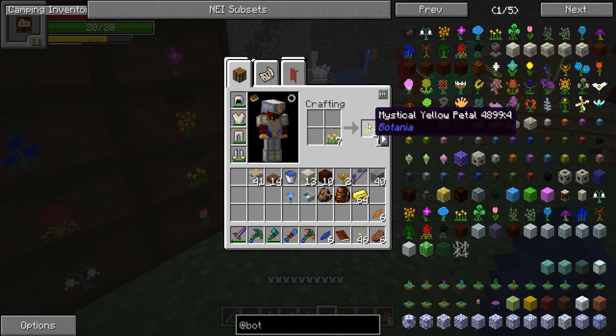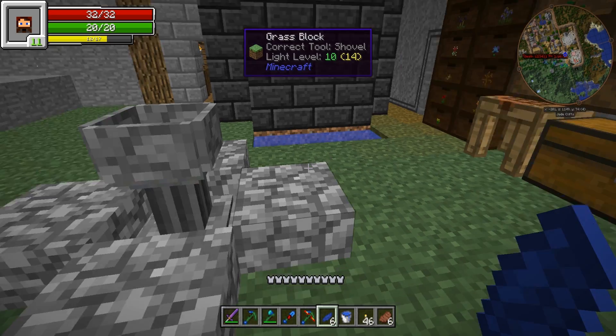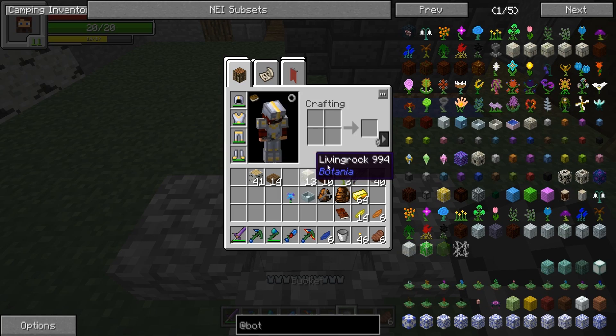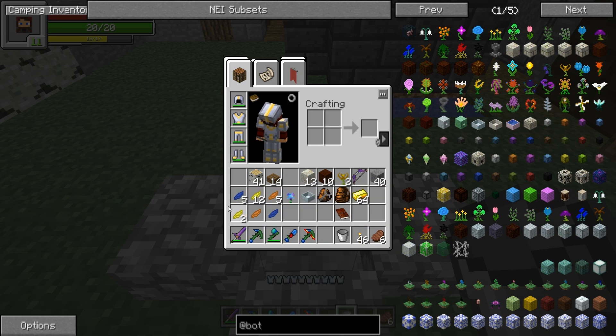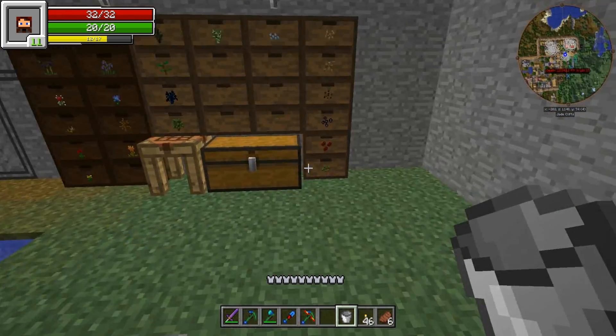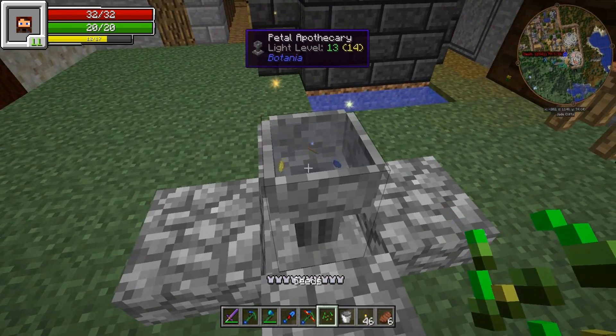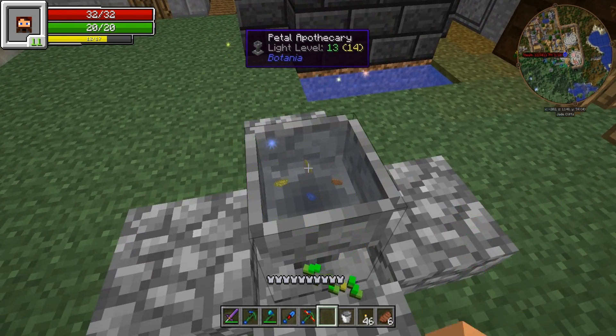All right, so we want to make a couple of these. Let's get this out of the way, throw a little water in here. It was two yellows, one orange, one blue. Oh, we got a little seed in there - why aren't you working? Don't be rude, flower. I missed.